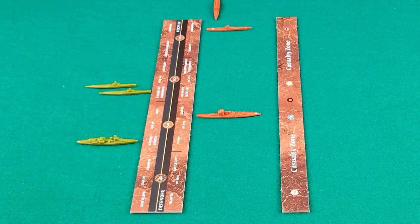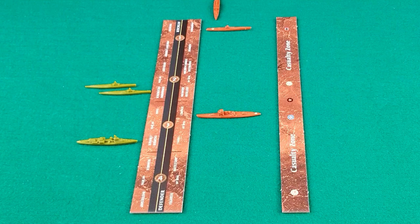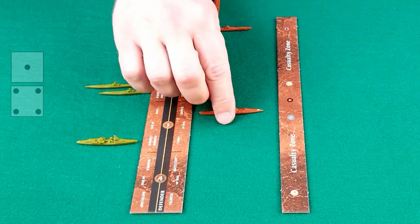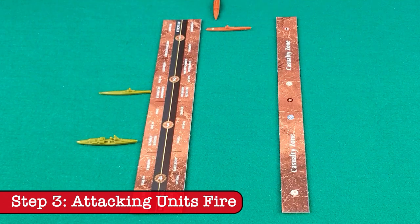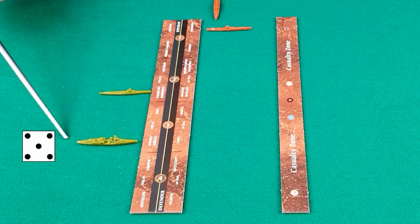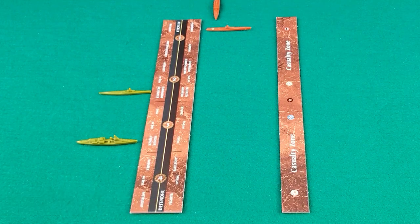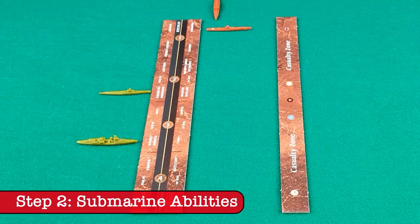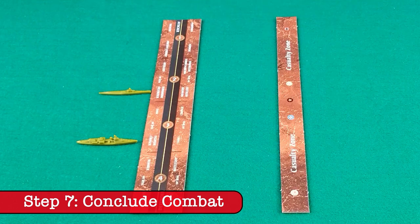In this next example, you'll see how a sub's choices in combat can affect the fate of a transport. Both sides have the surprise attack and submerge abilities in play. The attackers roll for their two subs — one hit. The defenders take the hit on the cruiser. The defenders fire back needing a one to hit, and they hit. The attackers remove a sub — they could have taken the hit on the cruiser, but that would have stopped it from firing. The American cruiser needs a three or less — a miss. The Americans choose to continue. The Japanese are now outnumbered and decide to submerge. Sadly, this means the transport is undefended and is immediately destroyed. That's the end of combat.